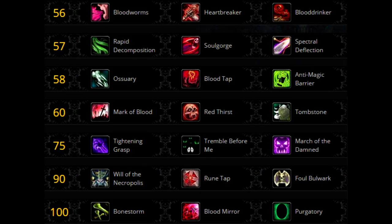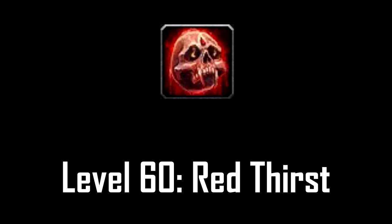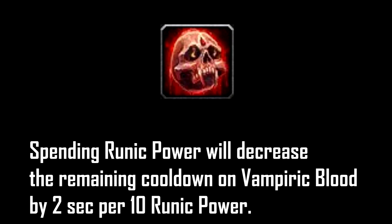For the tier 4 level 60 talent you want to go with Red Thirst. It reduces your strong cooldown Vampiric Blood. To do the math: you spend 40 runic power per Death Strike and this talent reduces the cooldown on your Vampiric Blood by 2 seconds for each 10 runic power you spend, which means every Death Strike reduces the cooldown of your Vampiric Blood by 8 seconds.